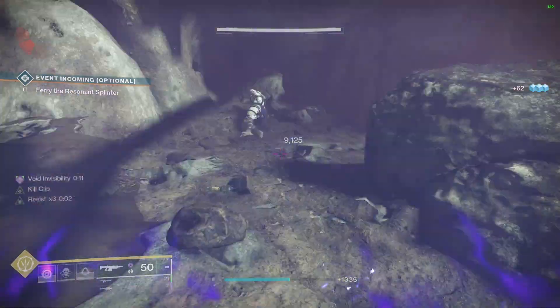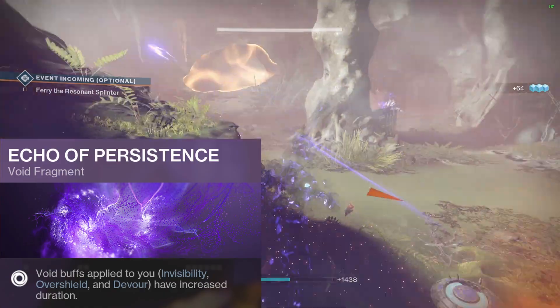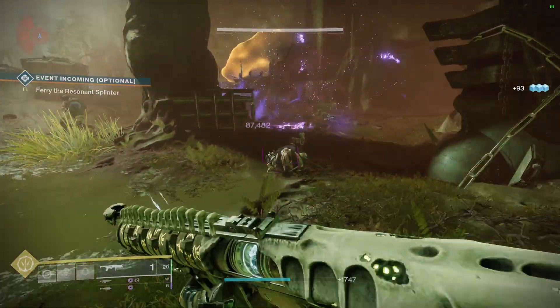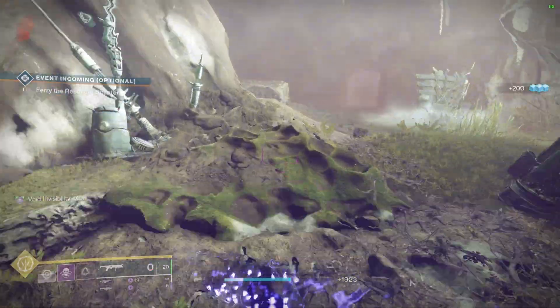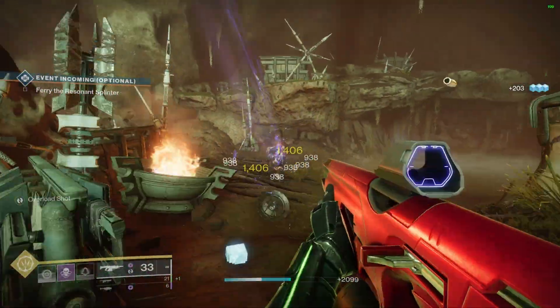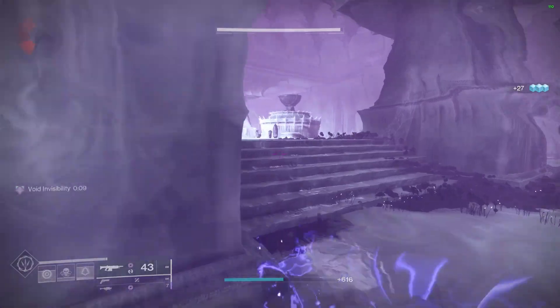A must-have fragment is Echo of Persistence. Void buffs applied to you, like invisibility, have increased duration — so longer invisibility. And with the Graviton Forfeit, which is our exotic, it outbeats every other invis exotic out there, including Omni Oculus, where I found myself struggling to stay invis during any grandmaster.